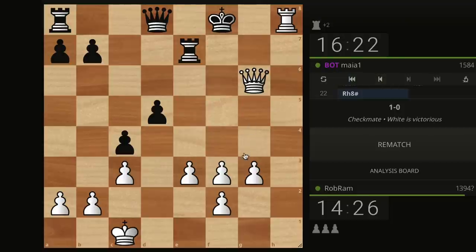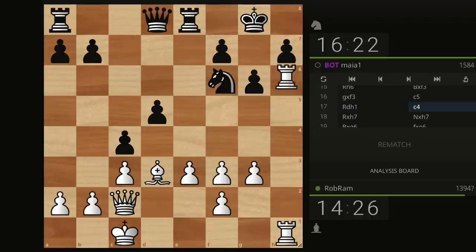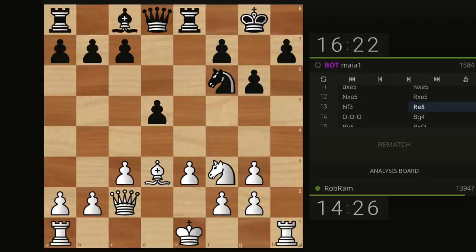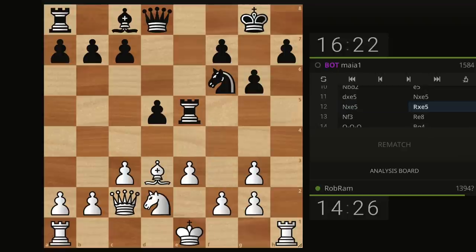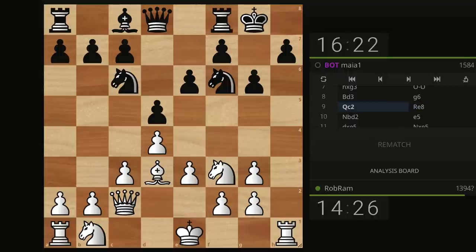So we defeated Maya 1. It didn't play that well. I wanted to do this on purpose because this is where you're going to win a lot. When you start moving up the ladder, you can defeat many people by just doing these aggressive attacks — castle opposite side, go after the king. They will not know how to defend. Many people get nervous and just start pushing pawns. When you have such an attack, if your opponent makes a mistake, you win the game.